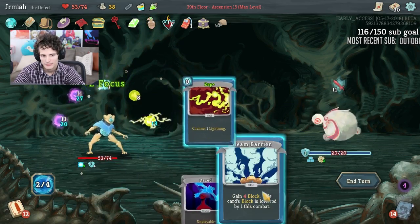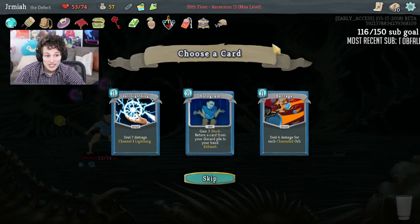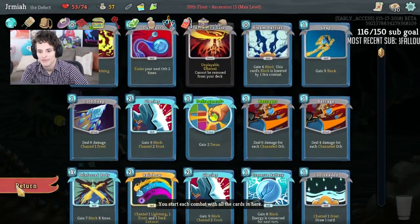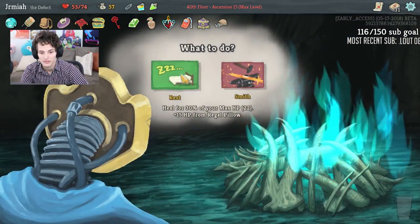Okay, now we need to start healing with some of our powers. Consume is not bad. He's dead! They're offering another Barrage — now that we have Consume, Barrage is a little bit less good. But that balances out the damage. Even though Hologram is probably the play, we're doing Barrage. I think we can rest here just because we have Apotheosis.